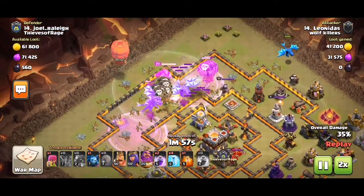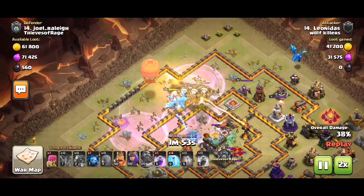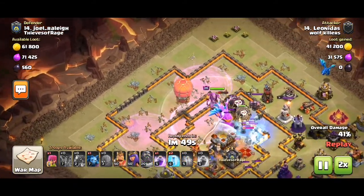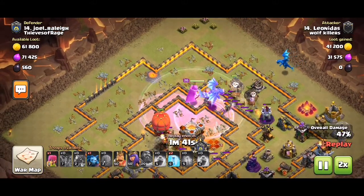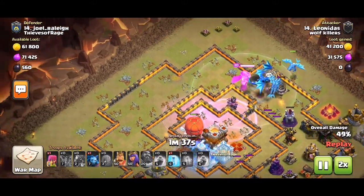So basically what you want to do with this ring base — watch carefully. You just use a high HP building to chain on, then a different one, and hopefully the E-Drag will just tear the middle apart. Once you pull it in, there's not much you can do to stop it. So don't just pull all your E-Drags on one spot — try to start making valuable chains for the E-Drags. Thank you so much. Peace out.